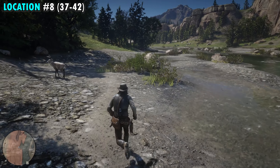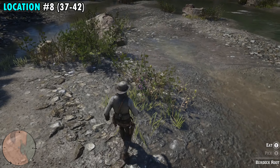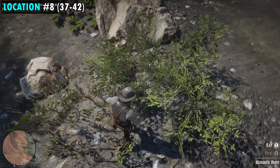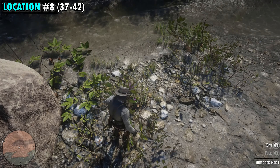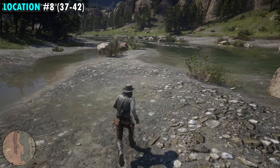Location number seven is going to be found on the far tip of the peninsula south of Valentine. This time, we're going to cross the river from our last location and make your way to exactly where you see our red marker. You want to look for the tree that's kind of leaning out over the path right next to the river. Once you get near that, you're going to find your first root right here in this little patch of grass, and then your second one will be right over here beside it. These will be numbers 35 and 36.